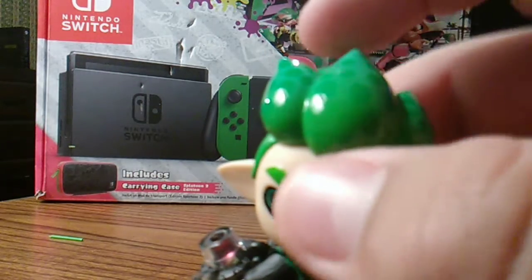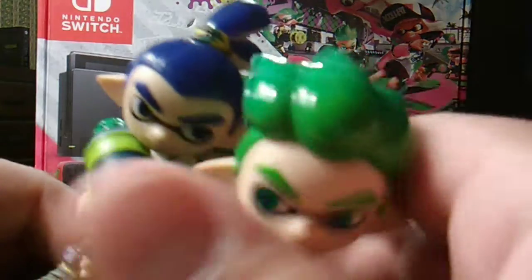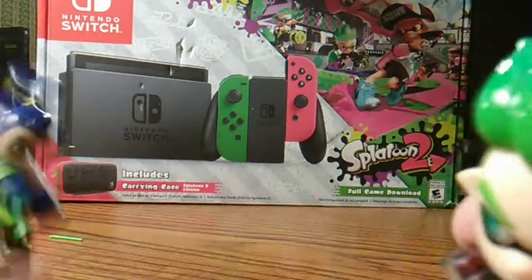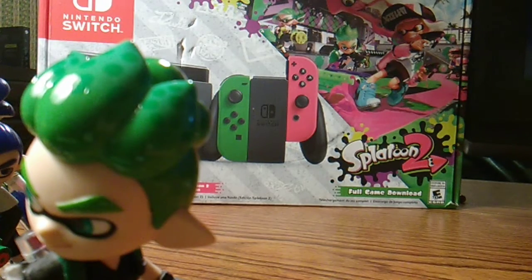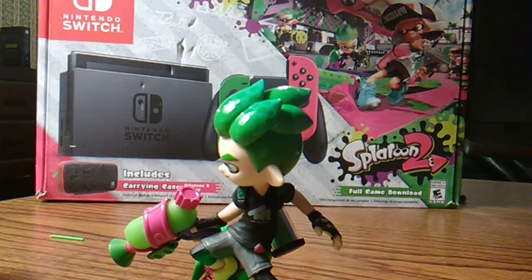Let me get some other amiibo to compare with it. Okay, so these are the Splatoon 1 ones. This new one is a lot more glossy — I should say brighter. And the Pearl and Marina ones next to it look about the same in texture. Yeah, here it is, pretty cool. I'll show you what it does.